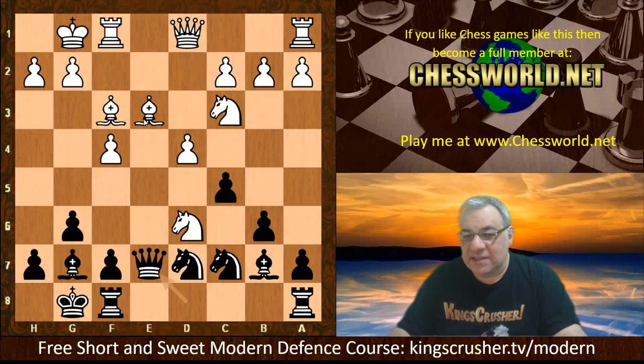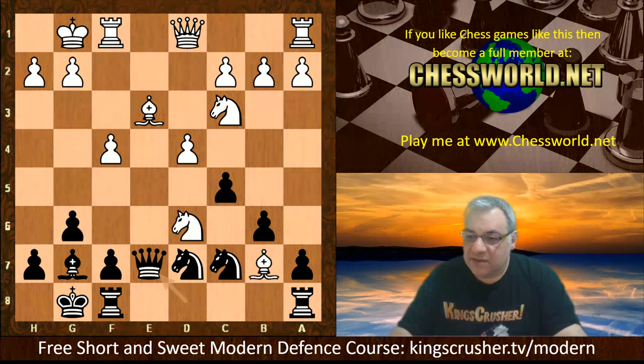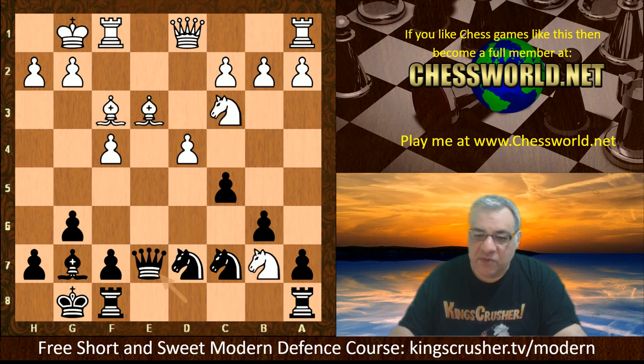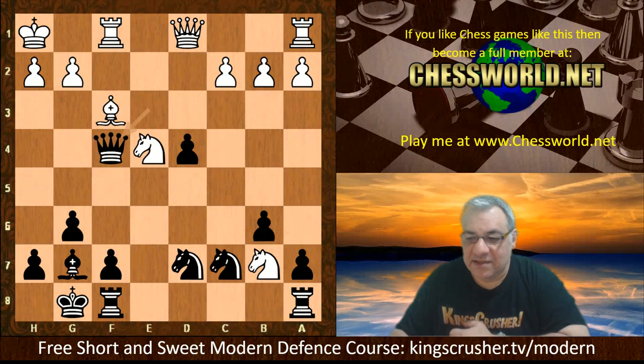After c5, we have e takes d6, e takes d6, Knight takes d6, and this sets up Queen e7 — double attacking the e-file and d6, leaving the bishop hanging to two pieces. The key tactical move is Knight takes b7 — and after Bishop takes b7, then Queen takes e3 check. This position should actually be okay for white with a small edge, but Knight takes b7 was played the wrong way, and after Queen takes check, c takes d4, black is now in the driving seat.